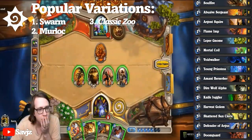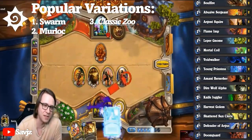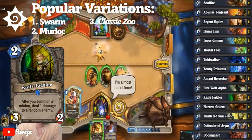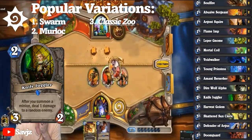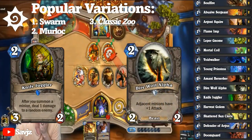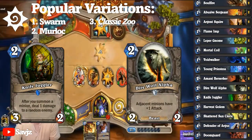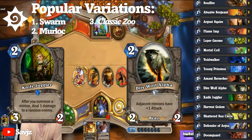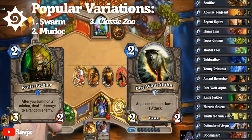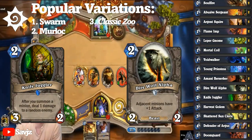Speaking of two drops, three were played — but unlike the one drops that focused on power alone, these two drops made certain the one drops could make an even greater impact. Knife Juggler, provided RNG was on your side, made the difference between a destroyed Flame Imp and a Flame Imp that could do another 3 damage. With Voidwalker, they were a match made in heaven, and with Direwolf Alpha, Voidwalker was effectively a 2/3 for one mana. It could also be used with Divine Shield thanks to Argent Squire, or buff every card on the field if you used multiple one drops to trade into a large minion. Along with Direwolf Alpha, Young Priestess and Shattered Sun Cleric also performed the buff role.